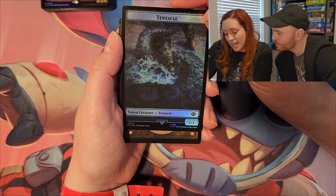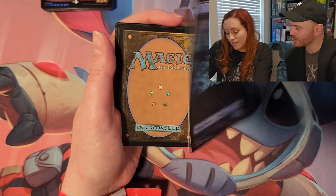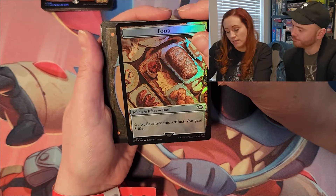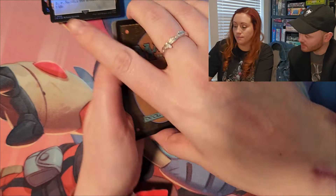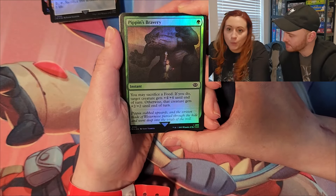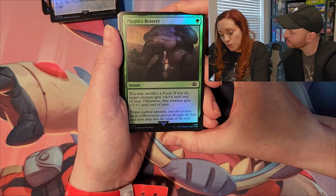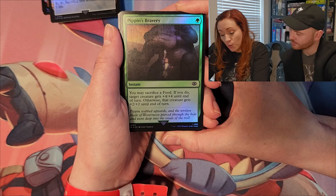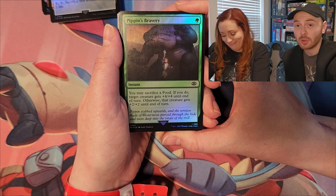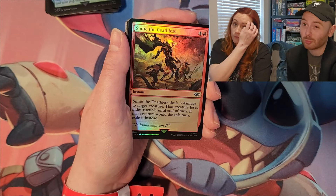Very excited — try not to spoil too much because I think that mythic's gonna be in the back. We've got a tentacle token — looks cool, it's the creature of the deep. And then a food token — hobbits love food. Pippin's Bravery: you may sacrifice a food; if you do, target creature gets plus four plus four until end of turn, otherwise it gets plus two plus two. Pippin is basically Scooby-Doo — if he gets rewarded with food he's more brave.